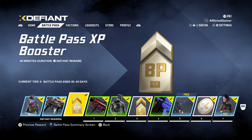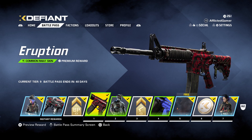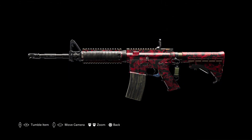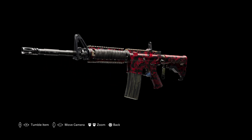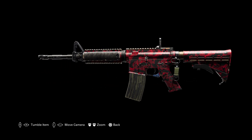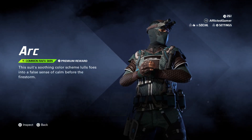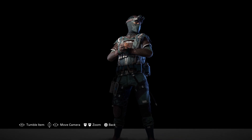At tier one we have the Eruption skin for the M4A1, which gives you a quick preview. I wish it covered the barrel as well — just the whole thing, have it red and black — but other than that it's pretty cool.